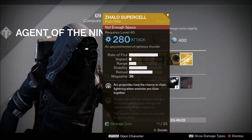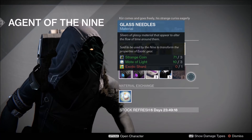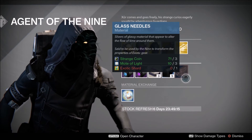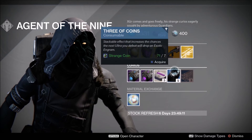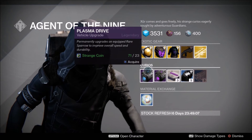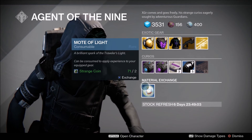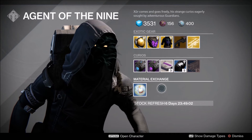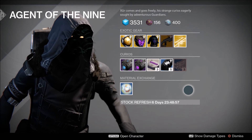Then they have the Zhalo Supercell. I actually made a video for this gun — it's one of my favorite primary auto rifles. It's one of the only primaries in the game that still has an element, which is part of what makes it exotic. Of course he's also going to have the three of coins, heavy ammo synth, and a couple of other consumables.